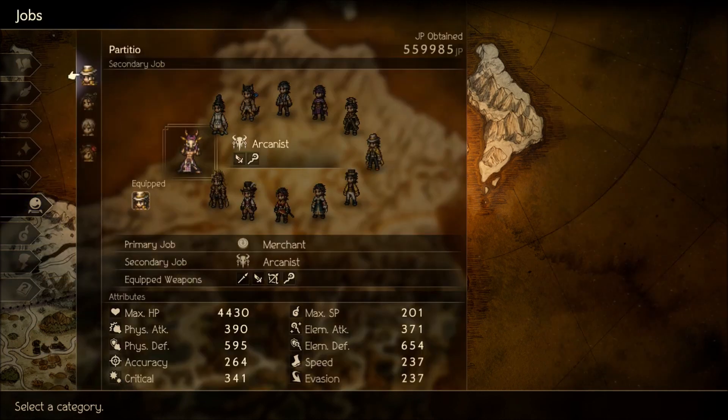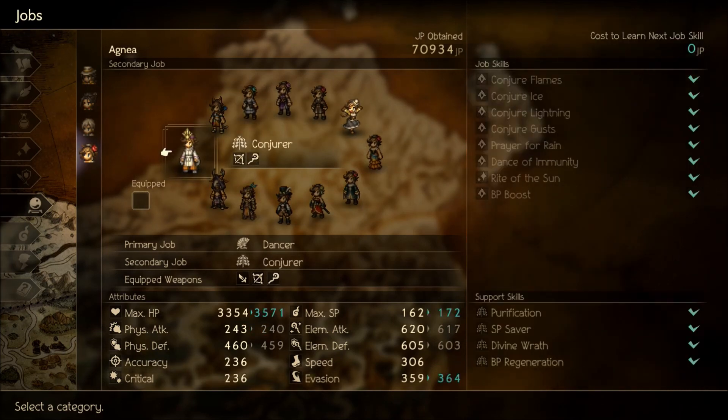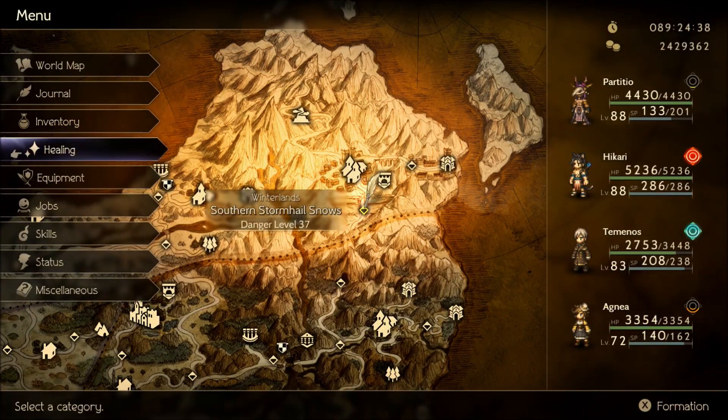Another solid class for her is the Conjurer, mostly because she's already a buffer and it just adds more buffs. For boss battles the Conjurer is probably better than Merchant unless you really need that extra shield-breaking effect. The great thing is The Show Goes On will extend all the buffs from your Conjurer abilities as well - a very good combination for her.